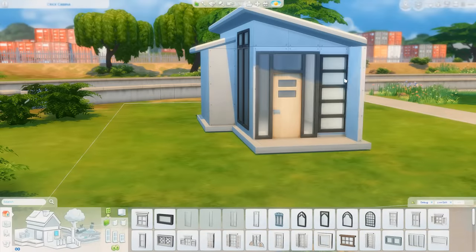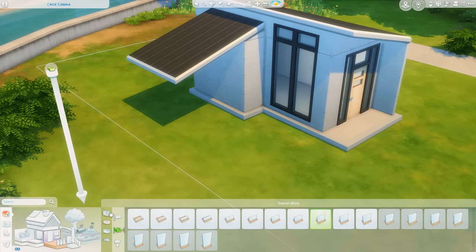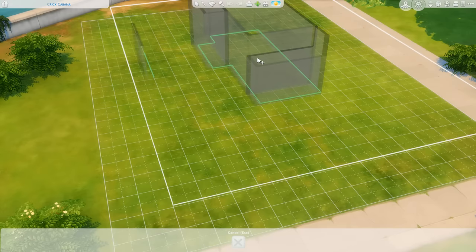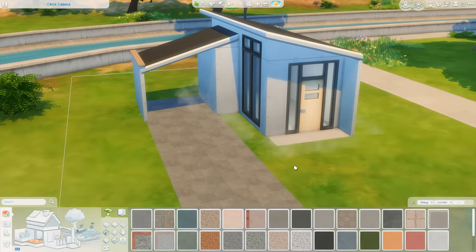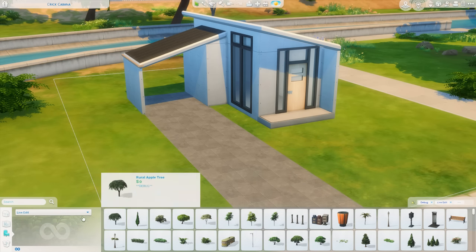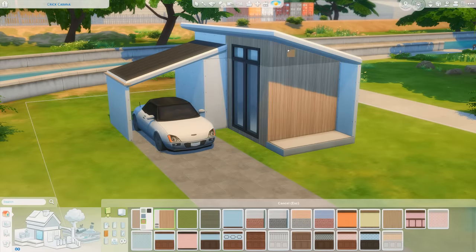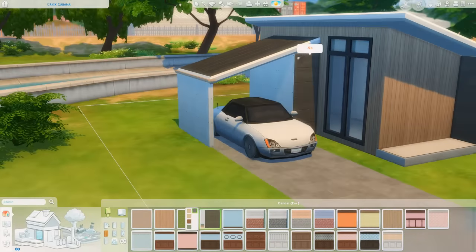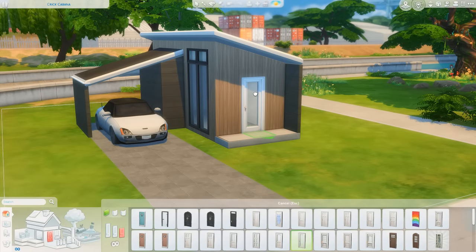I'm trying to figure out colors, windows, and doors. I love the windows I put on the side of the house — they look double-story because part of them are on the roof. I decided to add a carport out here, but I wasn't happy with the door, and it took a while to figure out what I wanted. I kept as much of the build process as possible in the video, cutting only the long pauses. I think I end up getting rid of the car in the end — I just put it there to show it's a carport.